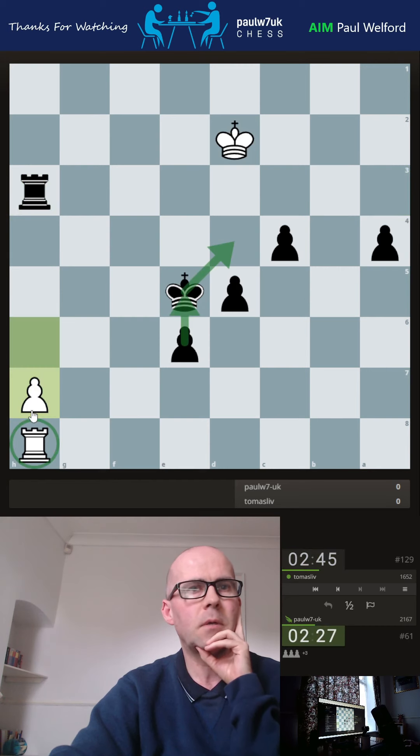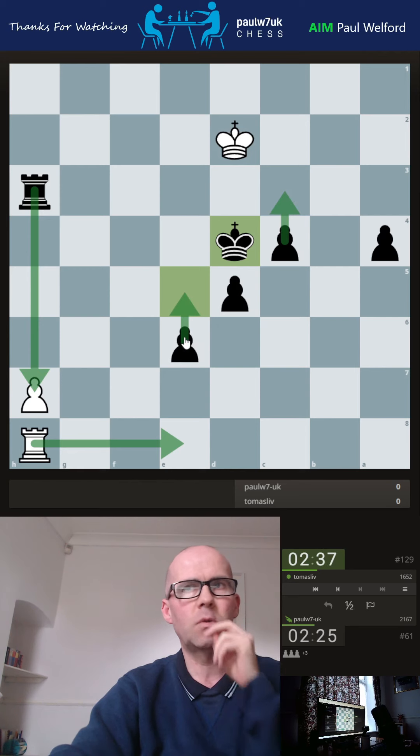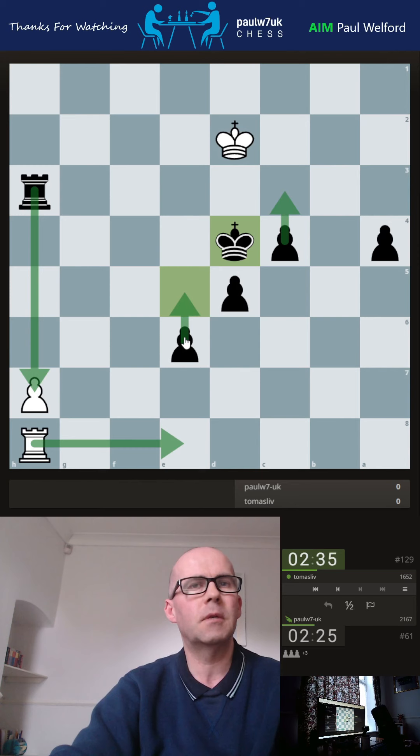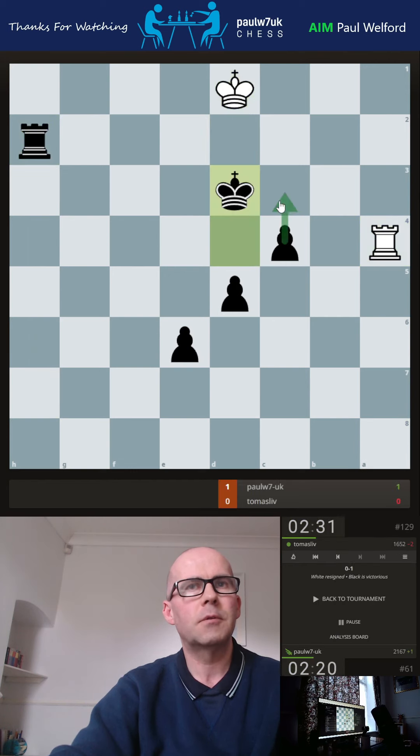I can tuck my king away so there's no rook check — you've got to guard your pawn and I can just start marching up the board. Just one mistake and I think that's all it was. So it has to give up the pawn. Now we kick the king back to the back rank, step forward, and we get a good win.